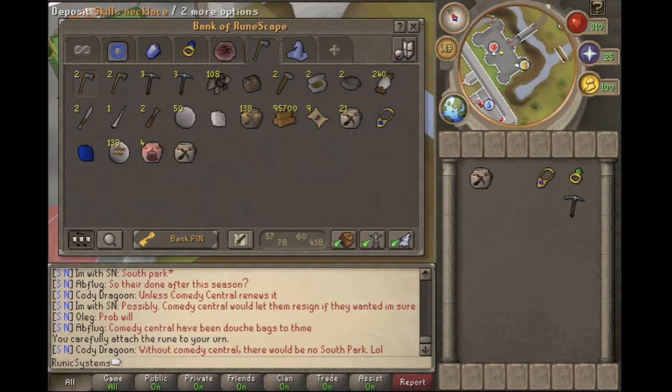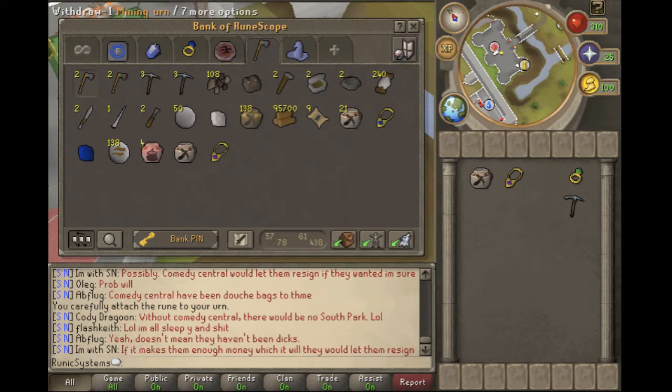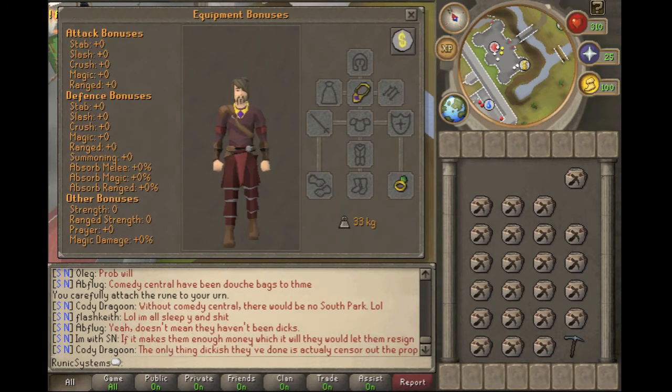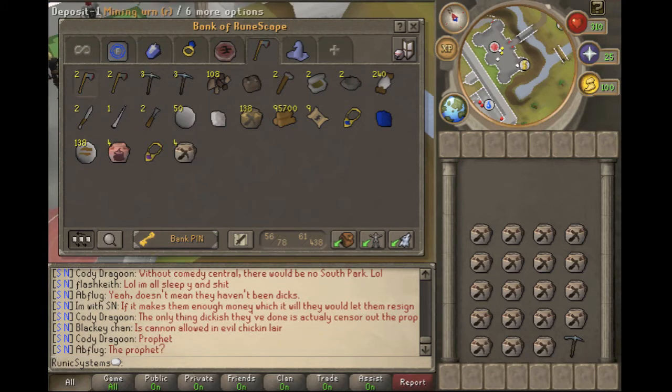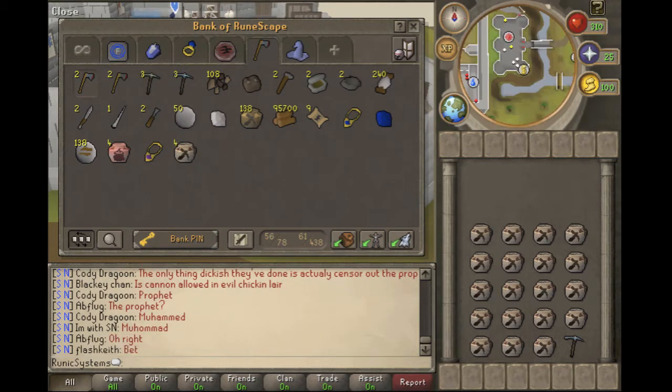We can't use only one of these because they fill up over time really fast. You should also bank your skills necklace that isn't charged and get a fresh one. Put all your urns in your inventory, then equip everything you're going to need - I suggest you wield the rings so they're easier to teleport and you save space. Then clear like two rows, so that's eight free item slots. Put your pickaxes in - if you're starting at level 1, put your iron, steel, mithril, and rune pickaxes and drop them along the way.